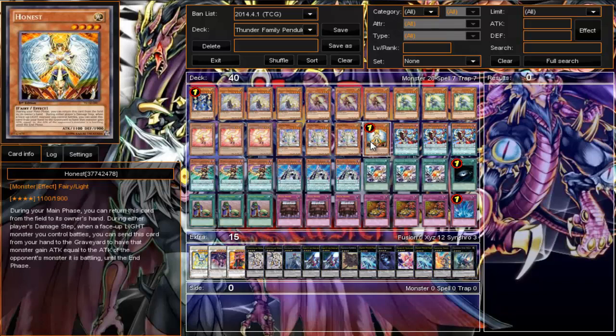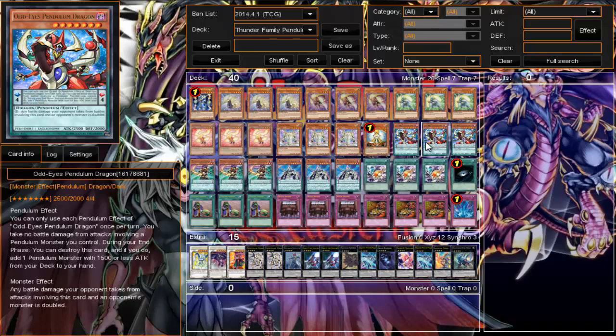Now onto the pendulum monsters — we run three Odd-Eyes. Odd-Eyes is pretty much the best pendulum monster. From the pendulum zone, during the phase you can destroy him and get one pendulum monster with 1500 ATK or less from your deck to your hand — pretty much a mini ROTA for all pendulum monsters. When he's destroyed he goes to the extra deck, and then you get to search for your pendulum monster. When you pendulum summon with the two Magicians their range is between 1 and 8, so Odd-Eyes being a Level 7 in the extra deck can be summoned back as well.